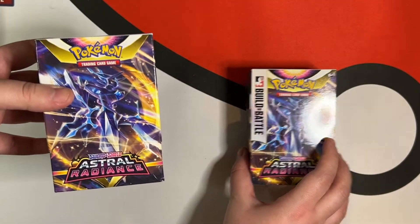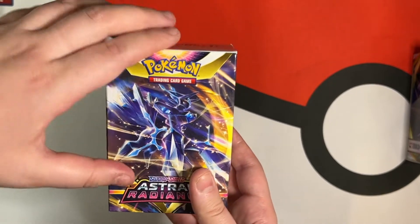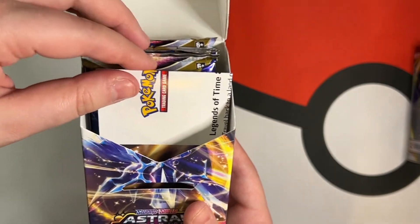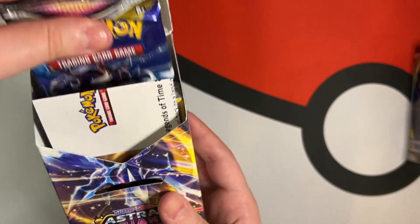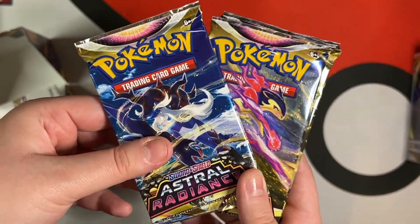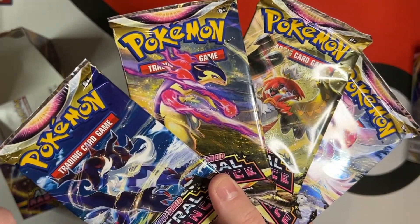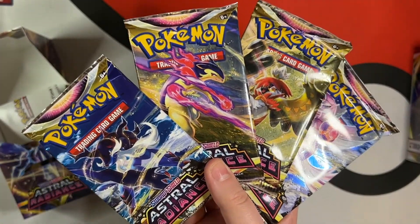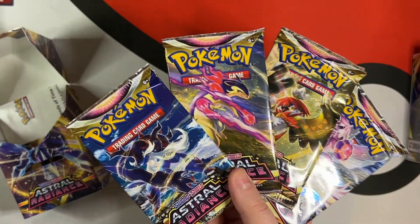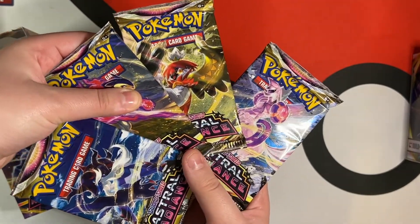So I have two to open today. I already took off the plastic seal to make things easier, so let's just get in. As always, this will have one promo and four booster packs. Let's look at the arts. It's all the Hisuian Pokemon — Typhlosion, Decidueye, and I am blanking on the final one. Maybe I'll put it on the screen once I remember — it's the final evolution of Oshawott — and then we have Palkia.